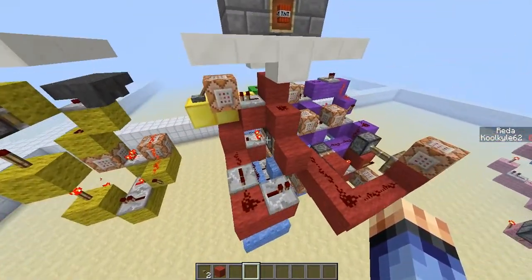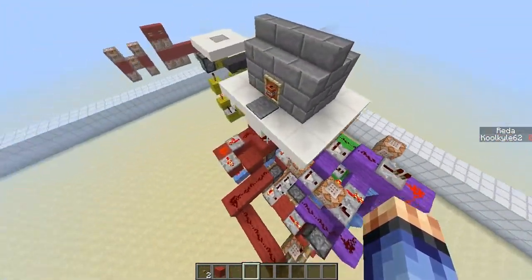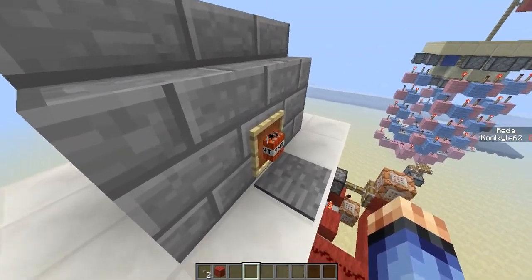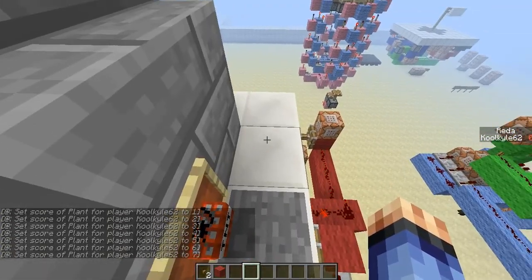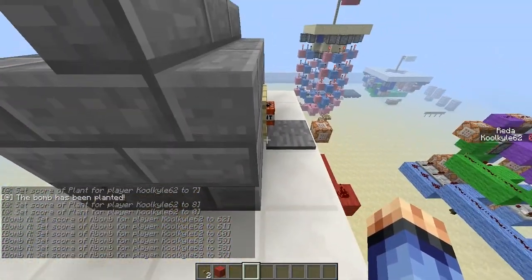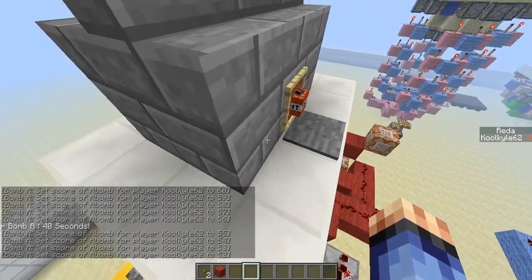Now that you have the bomb, there's this massive contraption which is the actual bomb site. I'll show you what it does first and explain it later. This is the planting site, indicated by the TNT — you just step on it and wait a few seconds. I've left all the command block messages on just to give you an idea of what it does.